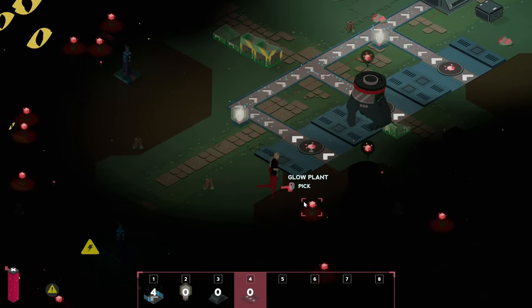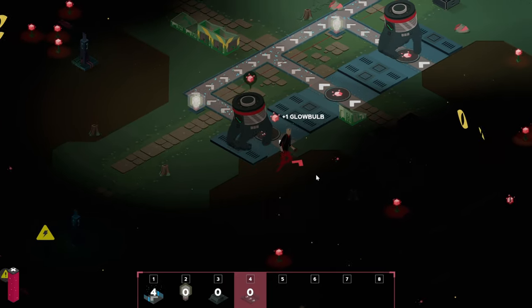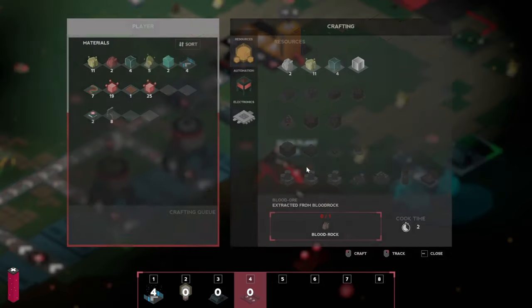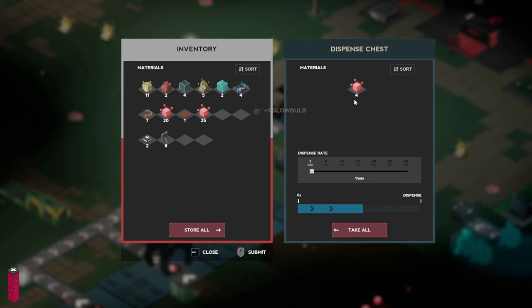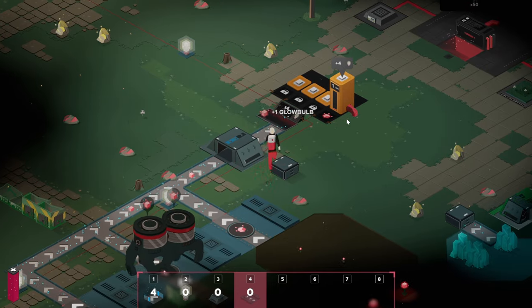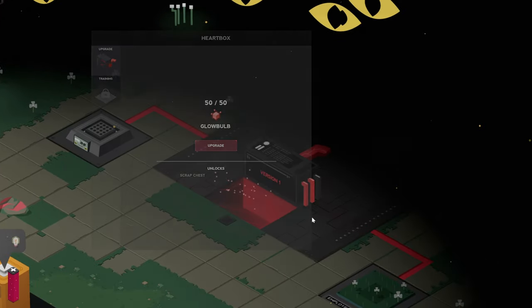We're fine. One more — 18 now. I'm sure there's gonna be a few in the box right? That's 19, 20 — give us 5 please. One more, there we go — we're sorted now. Upgrade — there we go. Those eyes look very creepy as well. Hopefully it's not going to overload. We've got a new recipe — it's a scrap chest.